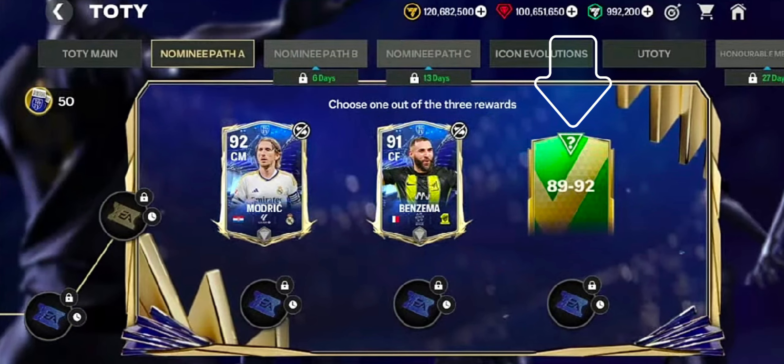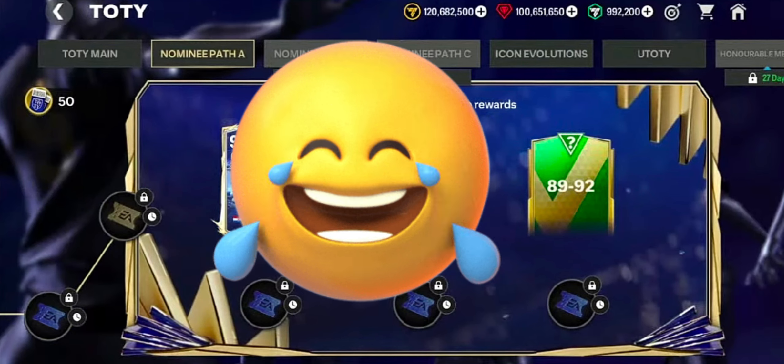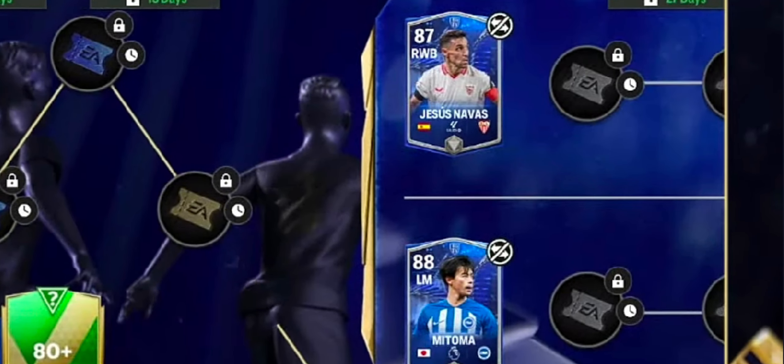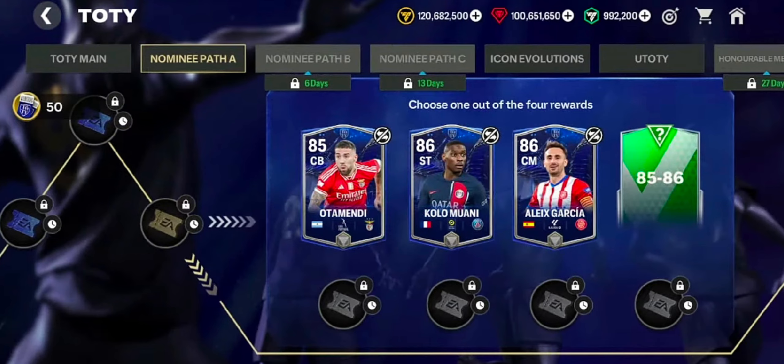The third reward involves any random player from 89 to 92 overall, and I'm sure EA will hand us a nice 89 overall player. Also along the path you'll find other rewards, but I'd advise you to complete the whole path and claim the final rewards first. Then you can use your leftover tickets for other rewards.